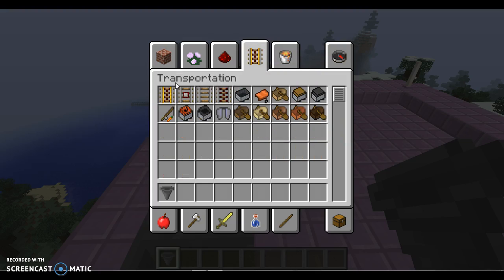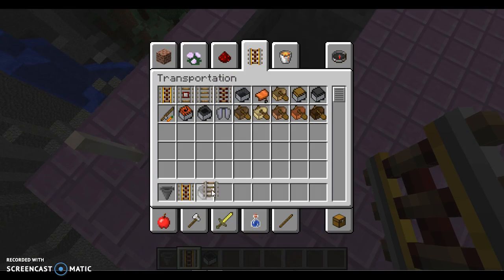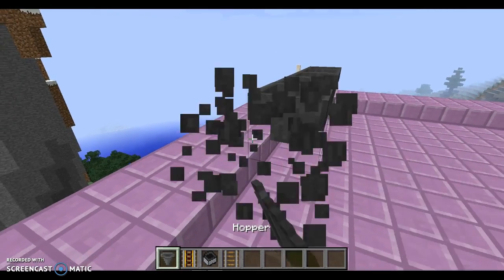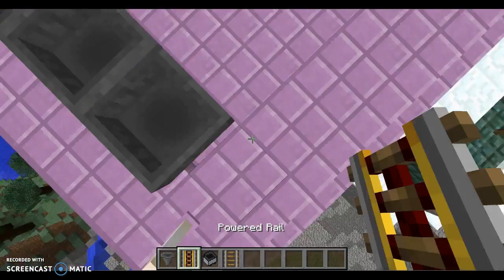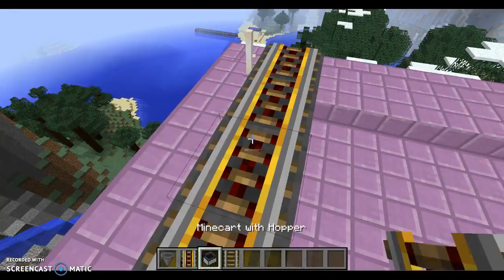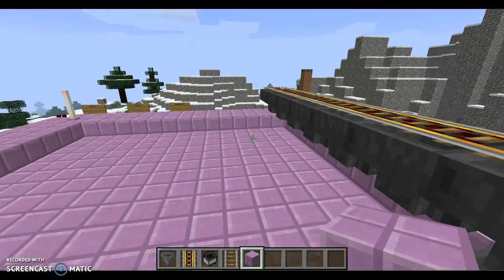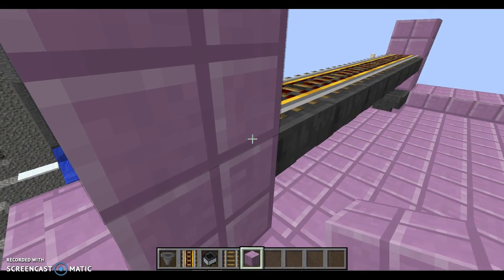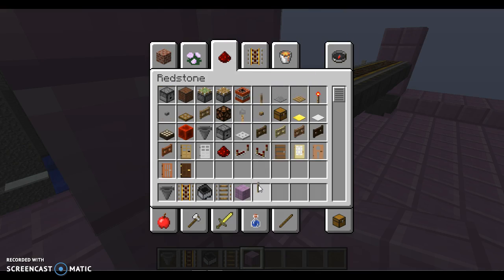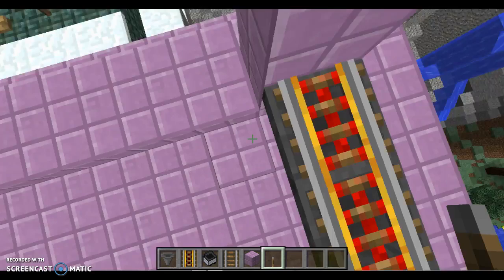What I'm going to try here is using a minecart with a hopper in it, and it's going to take stuff out of the furnaces. I'm hoping that's going to work. I need to get out of Scrap Mechanic mode — I keep pressing so many wrong buttons. Let me calm down and grab some blocks.